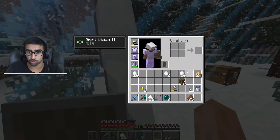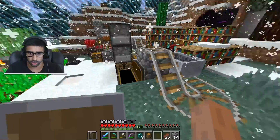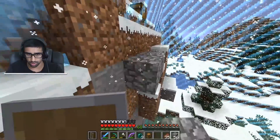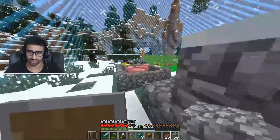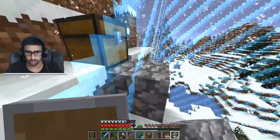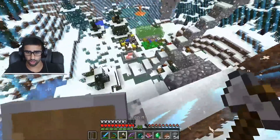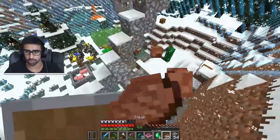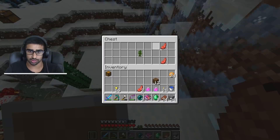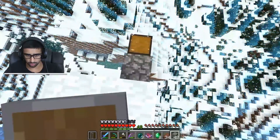We've got some more achievements which means more space. There's a chest up there that a lot of you guys spotted, so let's open that. I've got a spare chest with me as well. We found more emeralds, an infinity book, and some lingering potions of healing — those would be good for the wither boss, which is a really really tough boss.